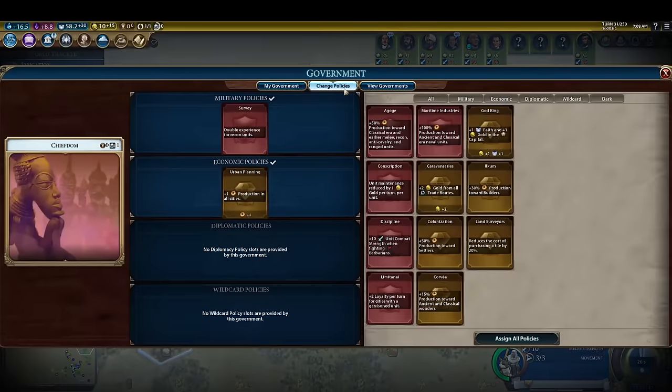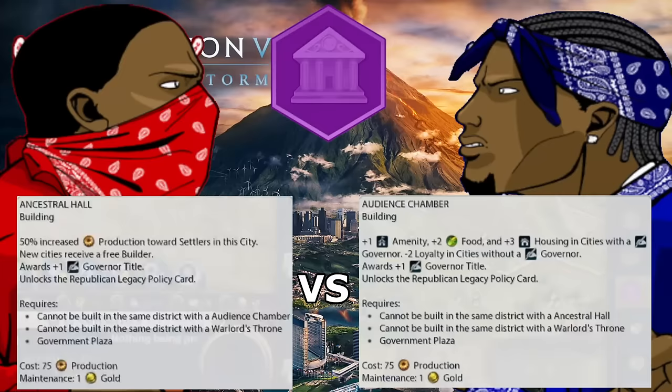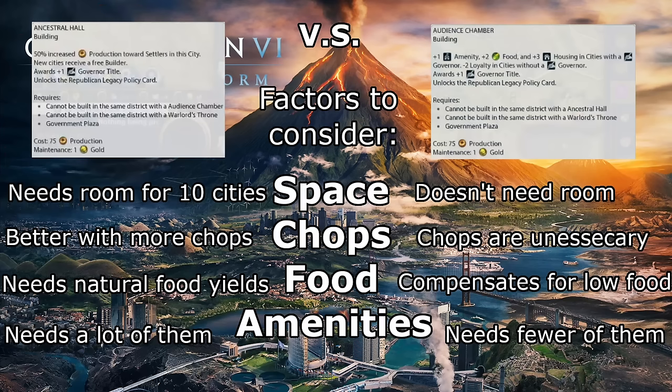Now, in all of these games, a major question arises. In our government plaza, do we want to build the Ancestral Hall building, or the Audience Chamber building? The Ancestral Hall is best for wider empires, and with this building we should generally aim for 10 cities by turn 50. The Audience Chamber is better for taller empires, and with it a good benchmark is merely 8 cities by turn 50. There are four main factors we should consider when evaluating our spawn: Space, Chops, Food, and Amenities.